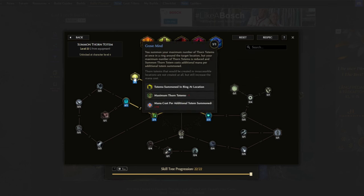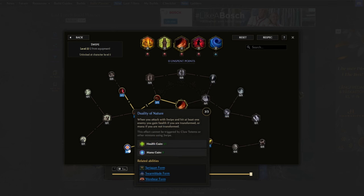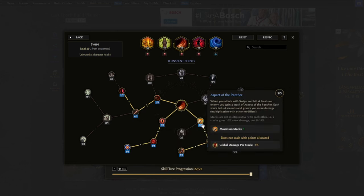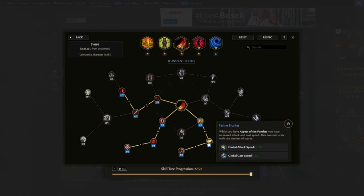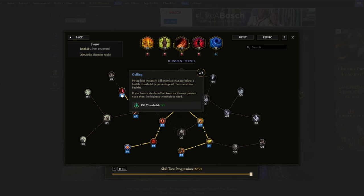For Swipe, which we use as a filler skill, the first node is Duality of Nature — this is how we gain mana when hitting an enemy. We also pick up Aspect of the Panther for more damage per stack, Feline Hunter for global attack speed, and Lion's Strength to increase Aspect of the Panther stacks while also providing global melee damage per stack. Culling will instantly kill enemies when they drop below 14% health.